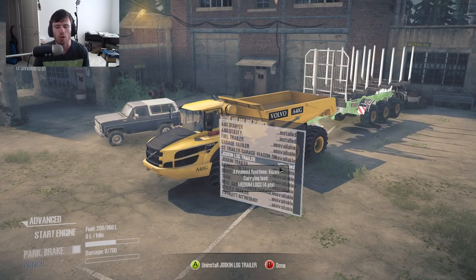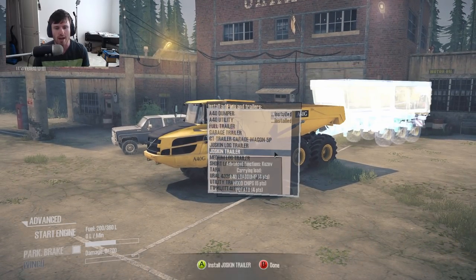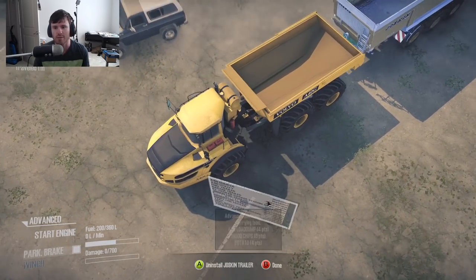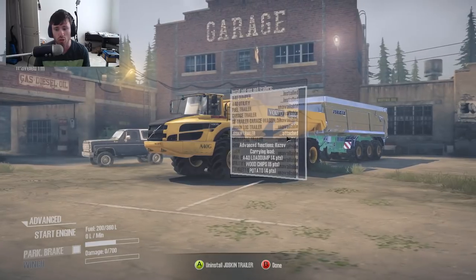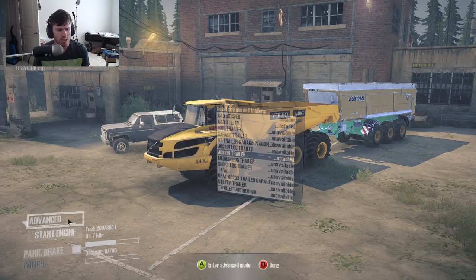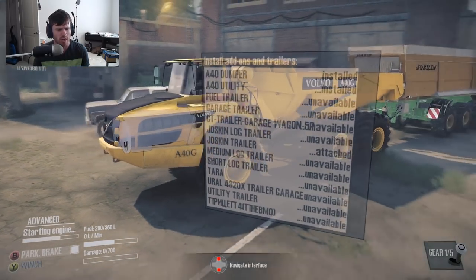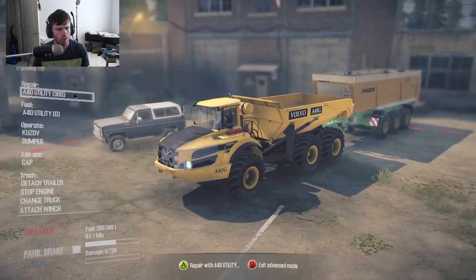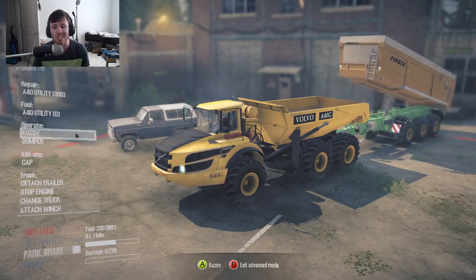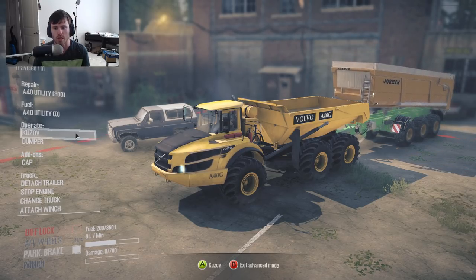There's a Jalskin log trailer if you wanted to carry lumber. You also have a standard trailer — I wasn't sure if it was a dump trailer or just a hauling trailer, so let me start the truck and check. Going into advanced mode — oh, the trailer does have a dump function. So the trailer has a dump function as well as the truck itself, which is very cool.